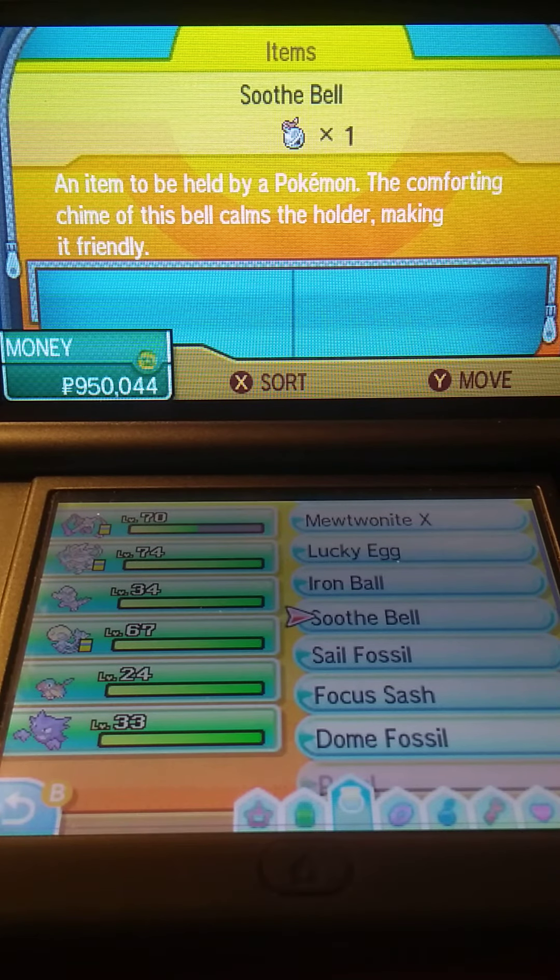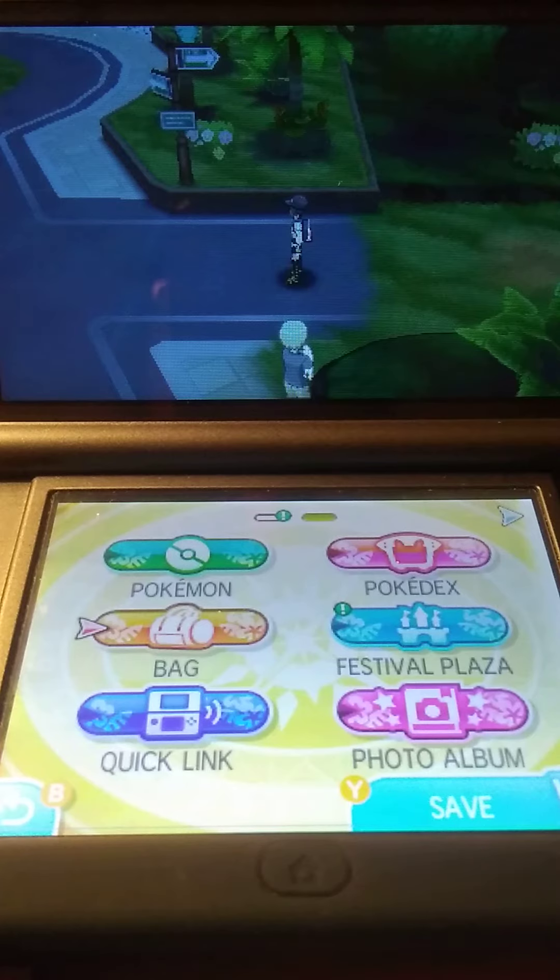Now, if you want an Espeon, you're going to be doing this during the daytime. If you want an Umbreon, you're going to be doing this at nighttime. So depending on when you go and try to evolve this — during the daytime or the nighttime — you'll have to have the Soothe Bell on you, otherwise you'll just have to run around the island for quite a while.